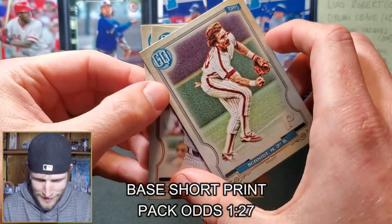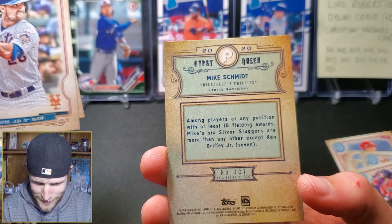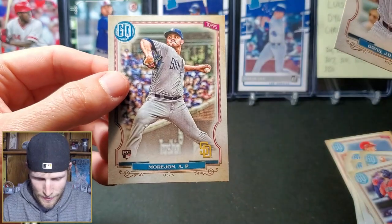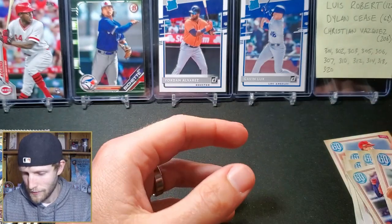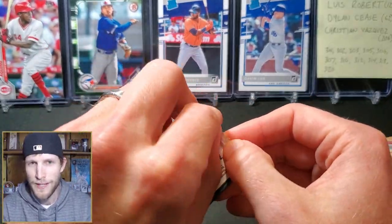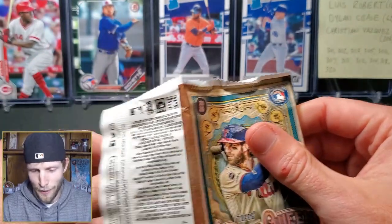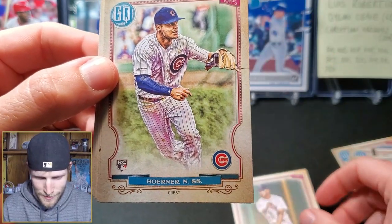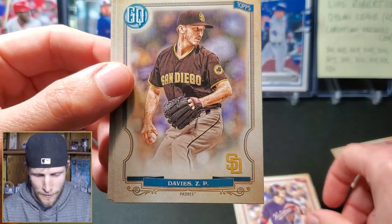Let's see if this is one the Buff Man needs. Number 307 — yes it is! Let's go — Mike Schmidt! JD Davis and a rookie, Adrian Morejón — whoa! The Buff Man said you only get like one of those per hobby box, so it's pretty cool that we got one in a blaster and it's one he needs. He helped me out massively with our Prism set, so I definitely want to return the favor. Xander Bogaerts, here's a decent rookie — Nico Horner, Juan Soto, Zach Davies.